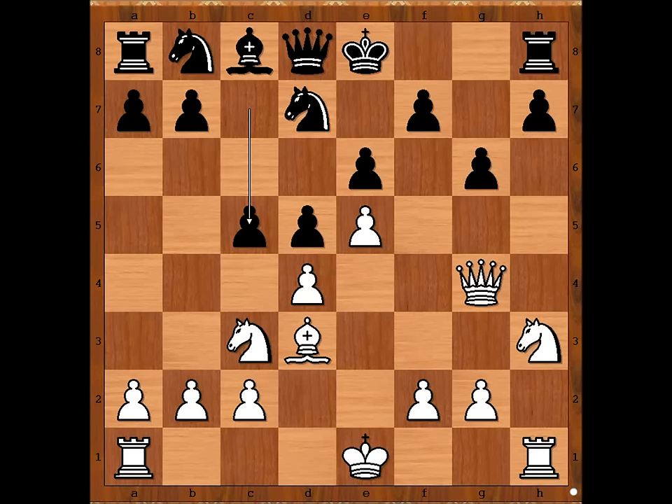Who is better developed? Black developed only one knight. White activated five pieces. And black has a problem on dark squares around his king. So it is safe to say that white has plenty of compensation for the sacrificed pawn, and white is better. Do you agree?